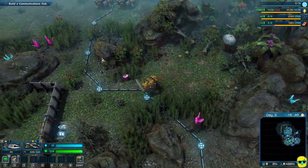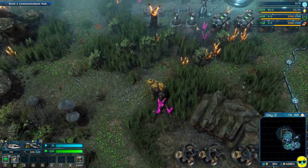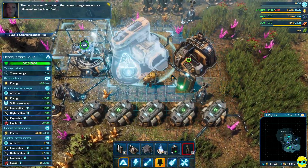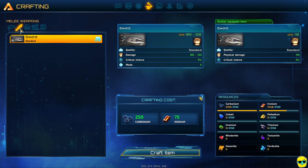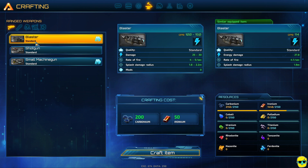Let's run over here and see if we finished that communications hub — or did I not even select to build it? Oh no, it's building, it just takes a long time. So while we're doing this let's look at the crafting panel. I have a shotgun which I could equip, or I could make one and equip it. I have a sword right now but in my other hand I could have another blaster or shotgun.